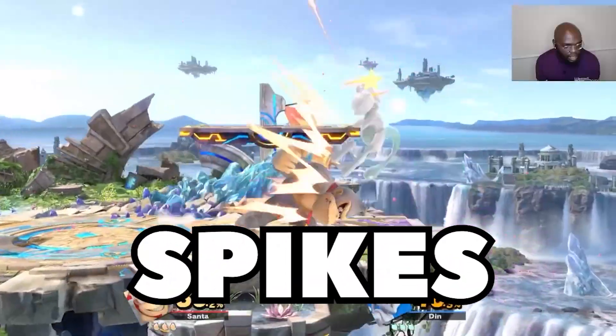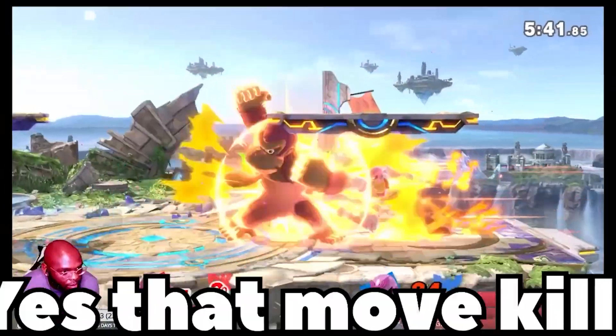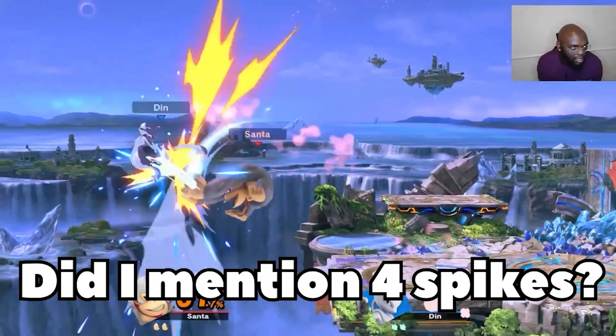You have four spikes, and this one breaks shields. Armor, baby. Yes, that move kills. Your recovery is a knockoff helicopter because it barely goes up. Did I mention you have four spikes?